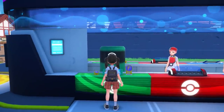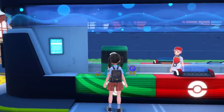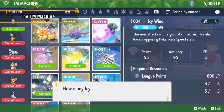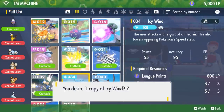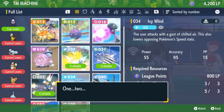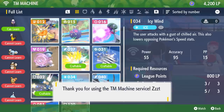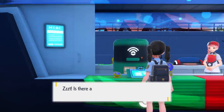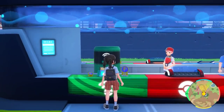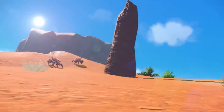Now, let's check in on another Trainer. She's using the TM machine at a Pokémon Center. The TM machine lets you make your own TMs, also known as technical machines, using materials Pokémon drop when you defeat or catch them. Where will she go next? Seems to be a desert-like area under a blazing sun — just looking at it is enough to make you thirsty.